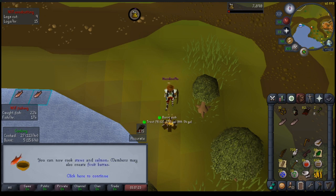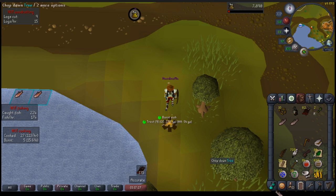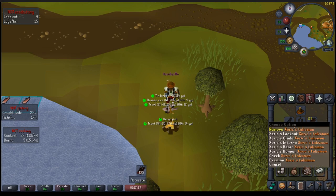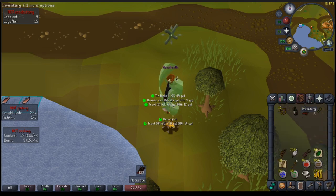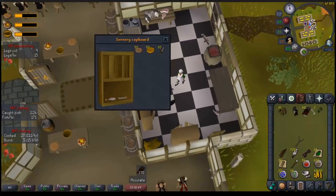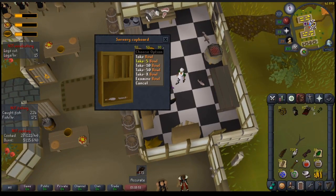And that's 25 cooking, so we can start making servery stews at the mess hall. It took us a while here, but glad the grind's done. Now let's drop a few bits and head on over to the mess hall. So this is the mess hall in Hosidius, where you can get everything you need to cook food for soldiers, and that will give us cooking XP and Hosidius favour.